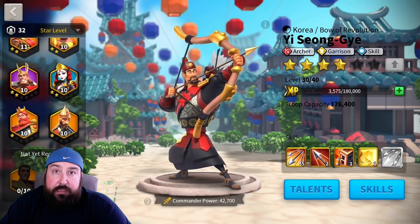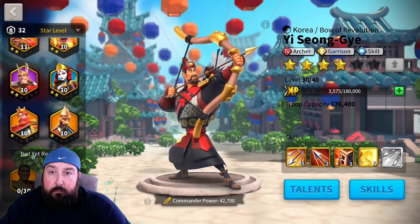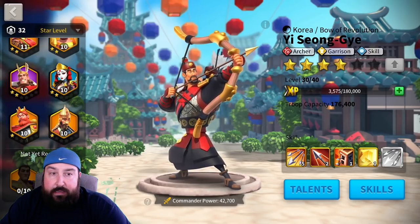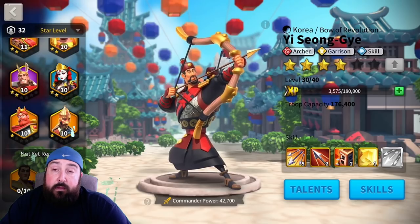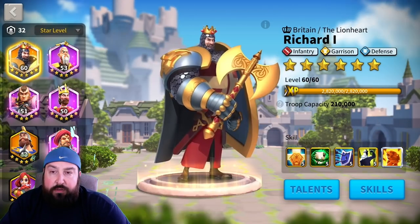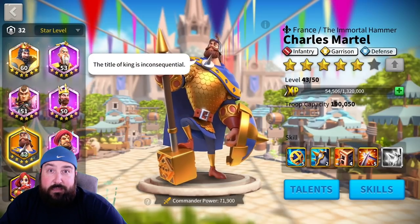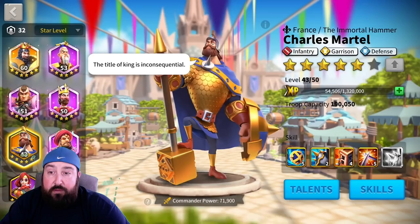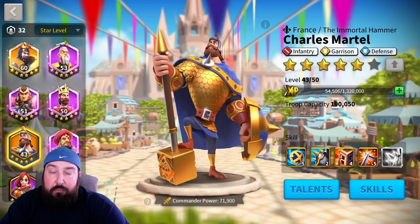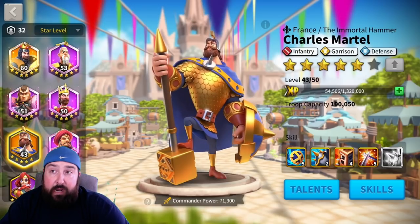Most people are either mid tier 4 or just getting to tier 4; the folks spending money are getting to tier 5 earlier. It's harder for archers, who need fully maxed commanders to really do anything decent on the battlefield. Once we go farther along — with YSG and El Cid maxed out and secondary commanders like Herman and Kusunoki — they'll work a lot better. Right now, you can get by with Richard and Charles at maxed first skill and you're off to the races on infantry.